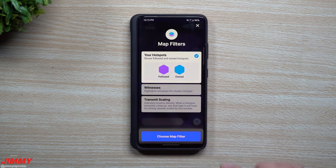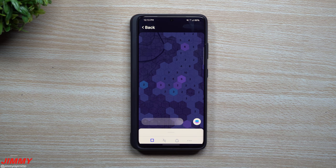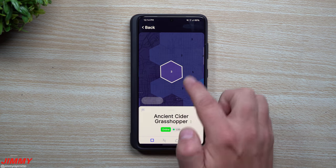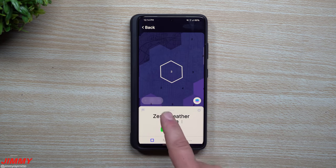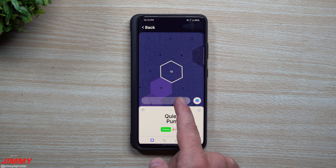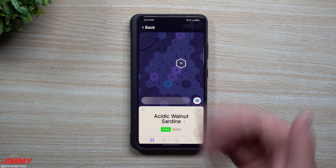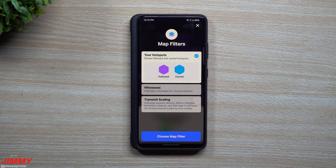For this first filter — hotspots — it shows different colors for the ones you follow versus the ones you own. I own one in this hex and another one in this hex, and I have a few that I'm following within this area. When you tap on a hex it shows the different hotspots within that area, so you can see who is around you and how other ones are performing. You can scroll through, see the small dots, and view other hotspots within the area — all your different colors showing where you're spreading out between the ones you own and the ones you follow.